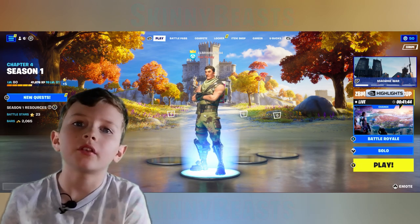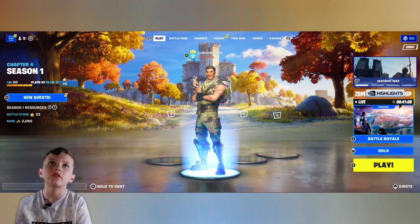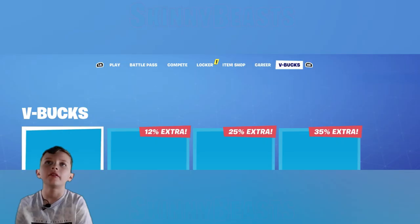Today I'm going to be taking you through the battle royale lobby. If you look at the screen, you've got the menus at the top: Play, Battle Pass, Compete, Locker, I'm Jockey, and V-Bucks.